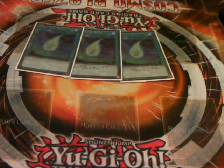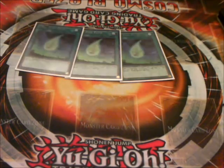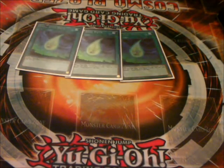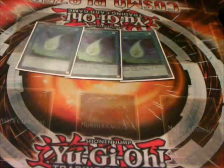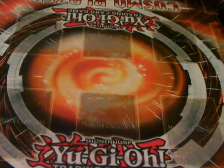Moving on to spells — Triple Yang Zing Path, basically your kind of smaller Pot of Avarice in a sense. You target three Yang Zings in your graveyard, you recycle them, you draw two. It's great, especially if you draw into this and you have a Jaoto — you can just go Jaoto, do your shenanigans, Yang Zing Path, and then just recycle those synchro monsters. It's actually fantastic. I love the card. Something tells me it might get hit though.